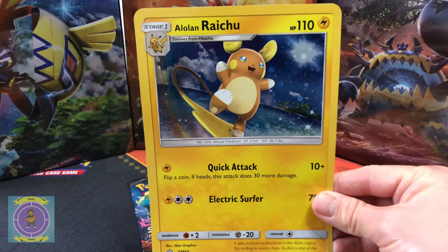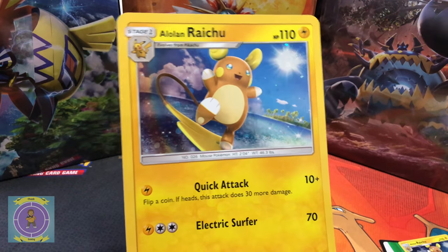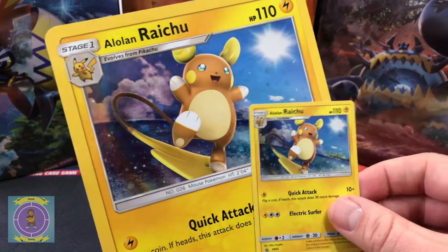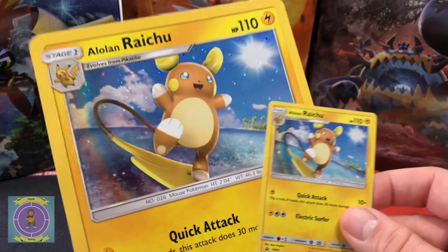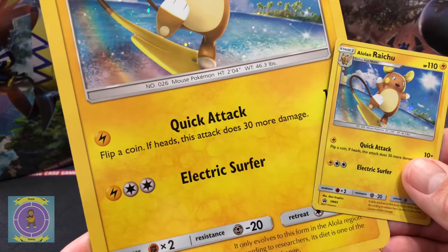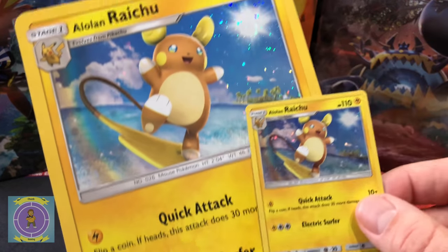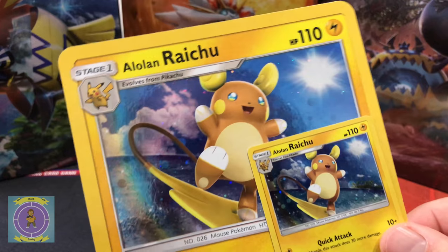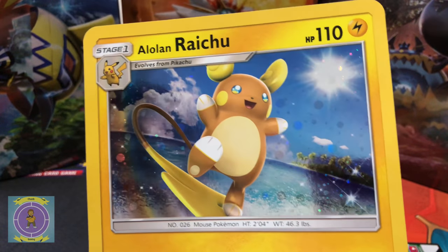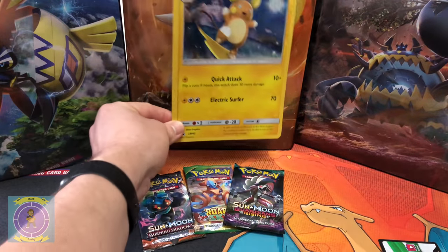Here we go guys, here's firstly the oversized promo card. Check him out - he's surfing his tail! He's an electric type Pokemon, the electric surfer. That's his second attack. Wicked, I'll put him in the background.